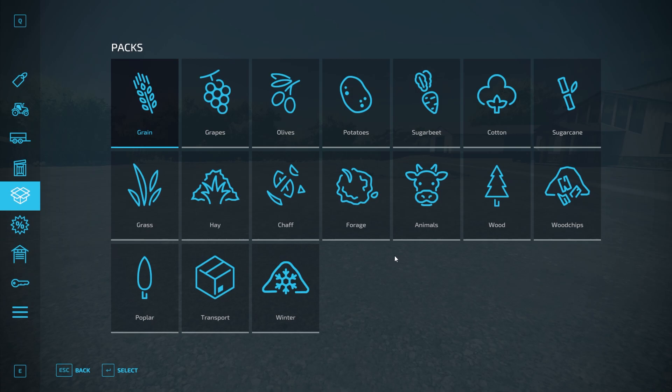Now what are these packs? Essentially the purpose of these packs is, if you're kind of new to the game or a beginner, to be able to click on one of these categories and know essentially some basic equipment items — not all of the equipment items, but some of the basic equipment items you would need to get started doing that crop type or that type of produce.